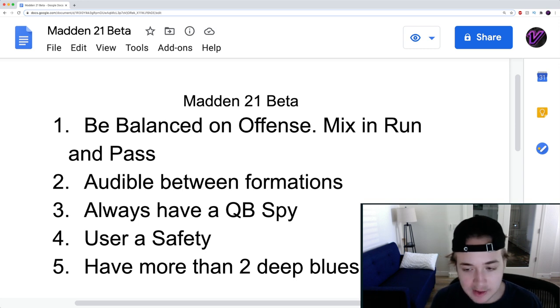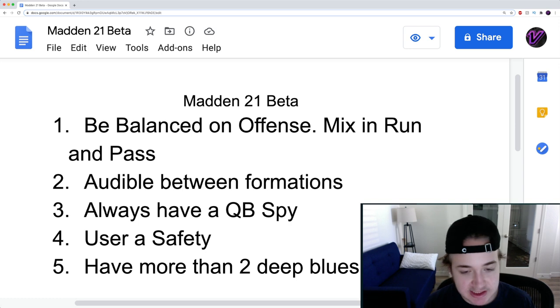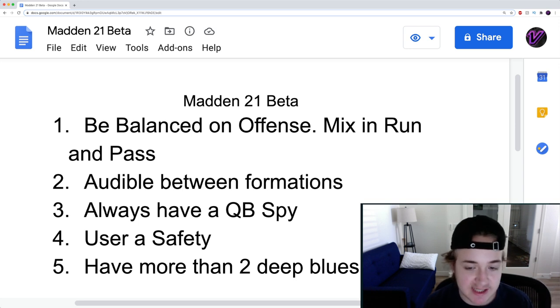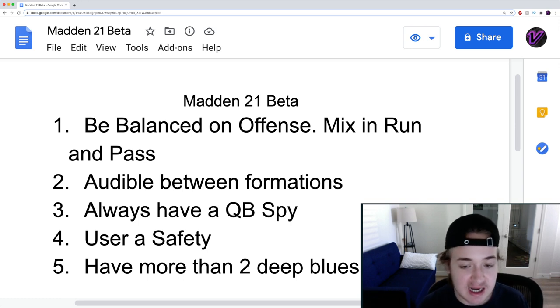If you go out running a three-four odd with stock cover two and you're usering Anthony Hitchens, Damian Wilson, or Patrick Queen — whatever linebacker — you are simply going to get beat by a 90 speed receiver. I don't understand why people think an 83 speed linebacker can defend that. Your best bet on defense is to come out in any nickel or dime set — any formation where you can get those safeties at linebacker and just user them. Even though I'm putting a 69-70 overall safety in my back deep role, it's really not making a difference. You need your user.